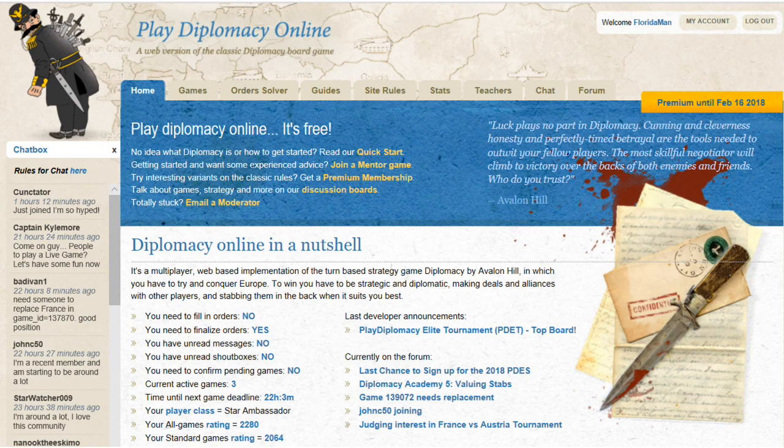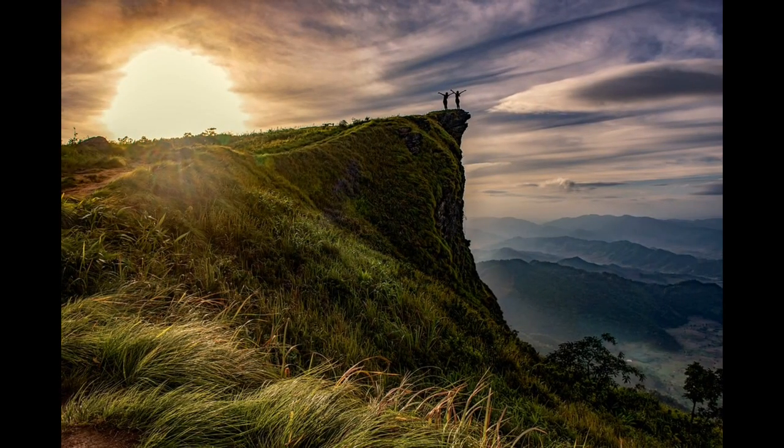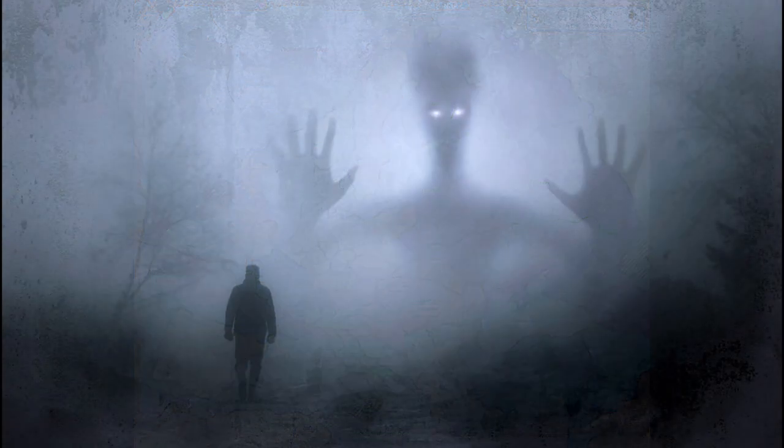Now that all those introductory matters are out of the way, we'll begin with geography. Russia starts the game with unique geographical features that no other country shares, like the fact that it has four home centers instead of three, and the resulting fact that it can be active in both the eastern and western fronts from an early stage in the game. If left unchecked, Russia can thus grow into a real monster a few years into the game. The problem, then, is to make sure that Russia is, in fact, left unchecked.